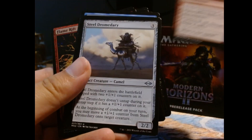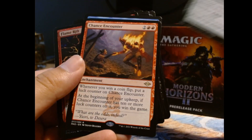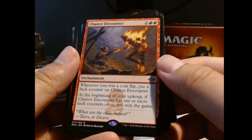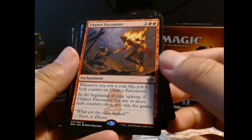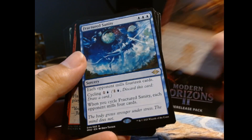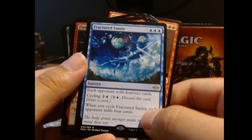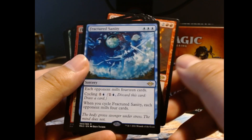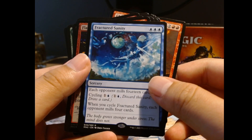I'm gonna be getting a lot of these Wave Sifters. Oh, that's cool — Chance Encounter is the rare. Whenever you win a flip, put a luck counter on it. If you have 10, you win the game. Oh, double rare — Fractured Sanity! Wow, this pre-release pack is already doing better than the one I got yesterday. I am pretty happy. Each opponent mills 14 cards — that is a nightmare.